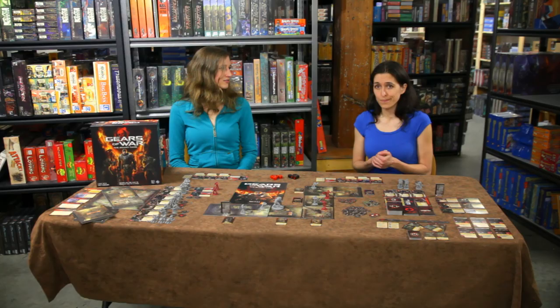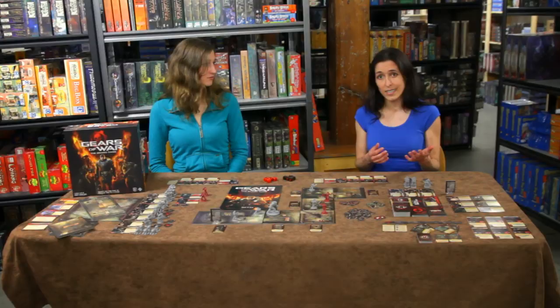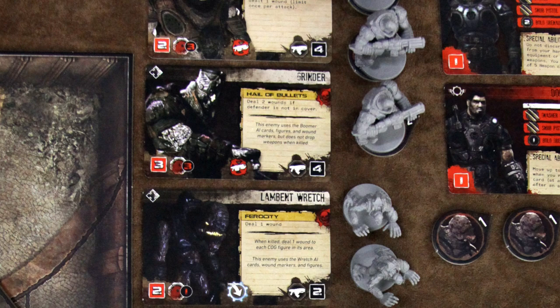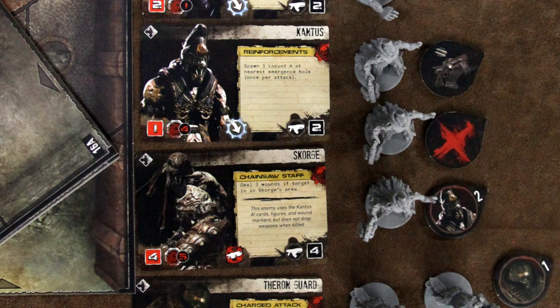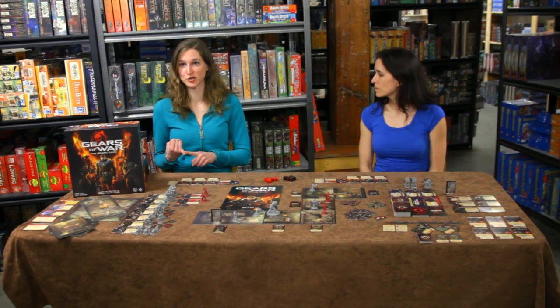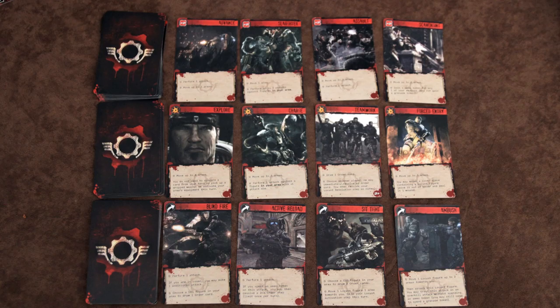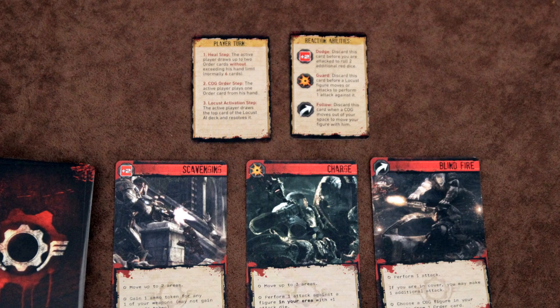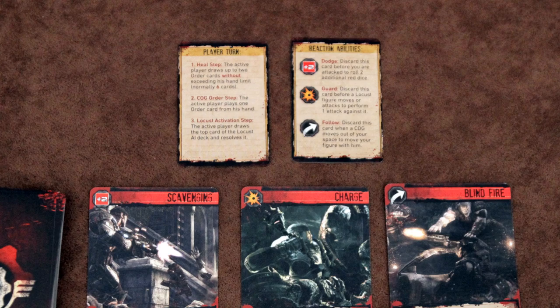COGs lose one card from their hand with every wound they take. They're considered down and out if they don't have any cards left and they are wounded. A COG that is down can't take any actions, but they can move one location square on their turn, though their turn still triggers a locust activation phase. A locust can only be wounded once, which decreases their hit points. If a locust takes as many wounds in one attack as they have hit points, they die and tend to drop equipment. A player can also discard a card to perform a special action or trigger a reaction ability on somebody else's turn. Special actions include reviving a downed COG or picking up dropped equipment. Reaction abilities let players follow a moving COG, guard against advancing locusts with an extra attack, or dodge to get extra defense dice.